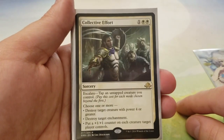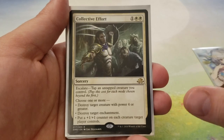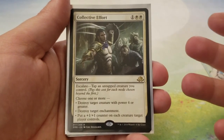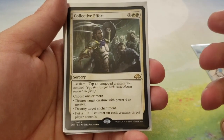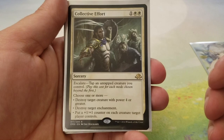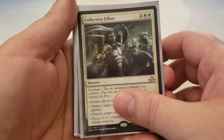We got Collective Effort for 1 and 2 white. You can escalate this by tapping an untapped creature — every time you escalate it, you can choose a new mode: Destroy target creature with power 4 or greater, destroy target enchantment, or put a plus-one, plus-one counter on each creature target player controls. I like the versatility of this — it's not hard to get the escalate going, and the versatility is extremely useful, especially since I'm specifically putting myself in an unideal position by taking just Gideon cards.